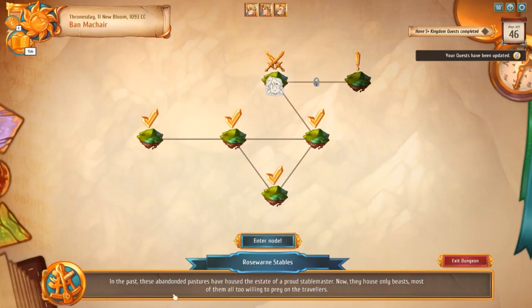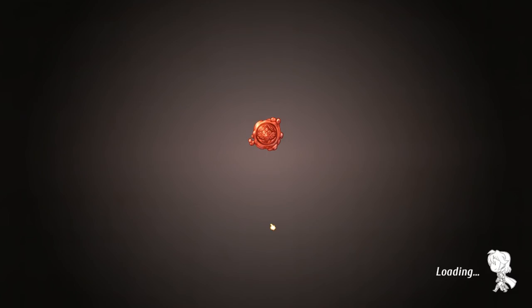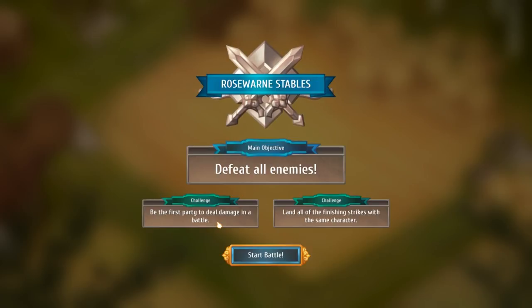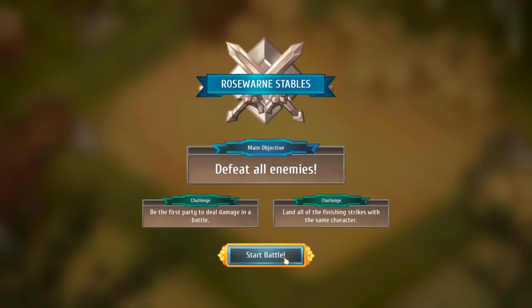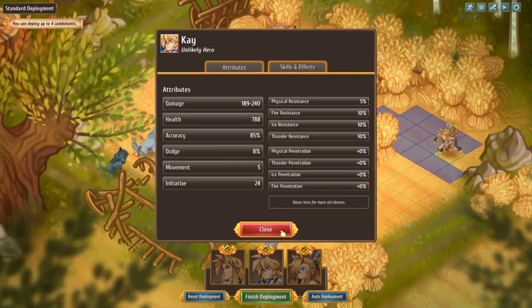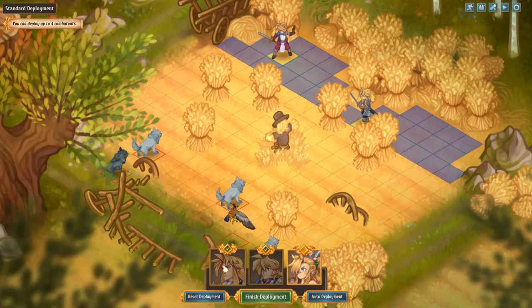A Rosehorn Stables? So maybe there's horsemen, centaurs, or maybe some sort of beastie that is bothering the horses. Alright, let's see what we have here. Defeat all enemies. We have two bonus objectives that we can get bonus loot for: be the first in battle to deal damage — that should be easy — and land all of the finishing strikes with the same character. Probably Signy is our best bet for both of those challenges. Let's do auto.